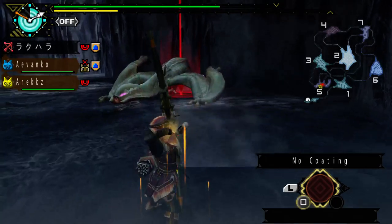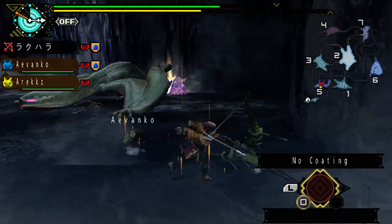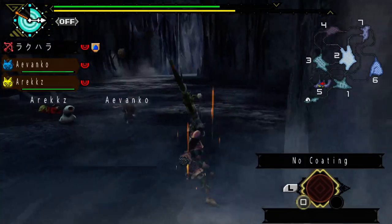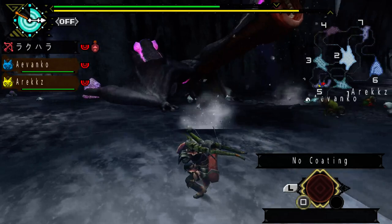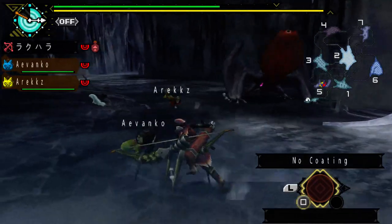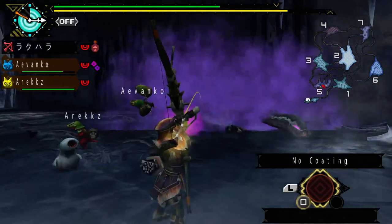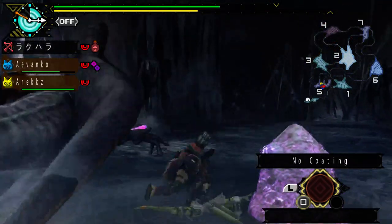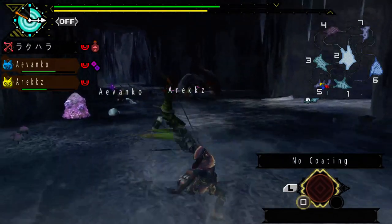I could have gone for another arrow shower right into his belly piece if that Gigi had not interrupted me. Trying to make this as accurate as possible. He threw away. He's angry again. Poison. He's going to be laying another — he's doing that AOE cloud thing. I remember back when I was a beginner, I had no idea how to read his moves — I was just charging at him like an idiot, and so basically I just got poisoned every single time he did that move.